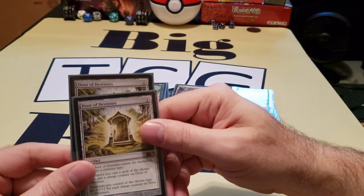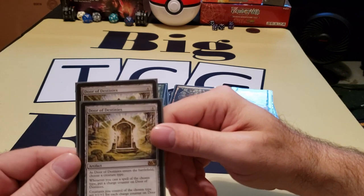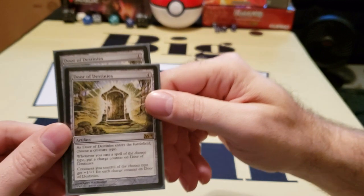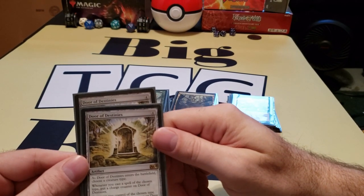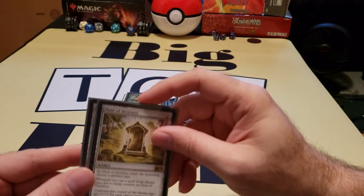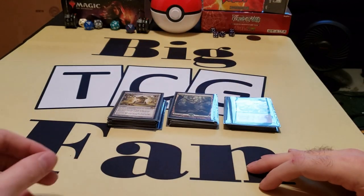Last but not least are your big crazy builders — the Door of Destinies. What this does is you name a creature type; I obviously would name Auroch. Every time I cast an Auroch, I put a charge counter on it, and it gets a plus one, plus one for each charge counter on it. As you can imagine, it does make Aurochs insanely big.